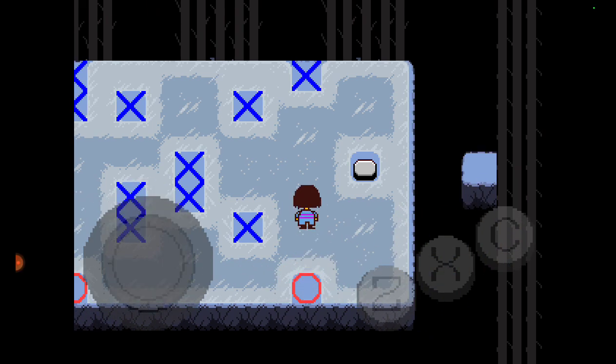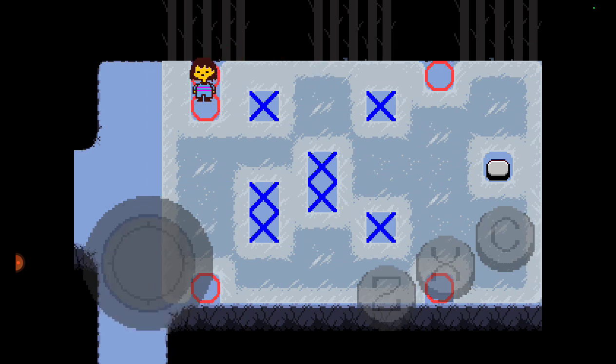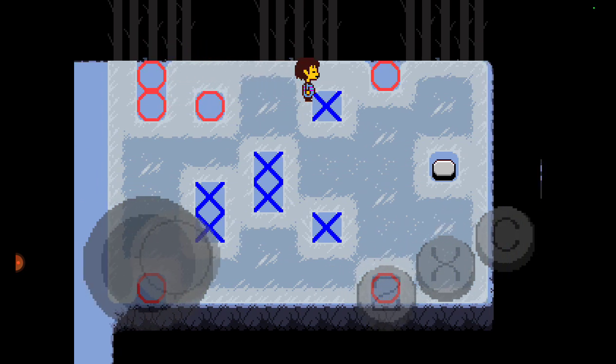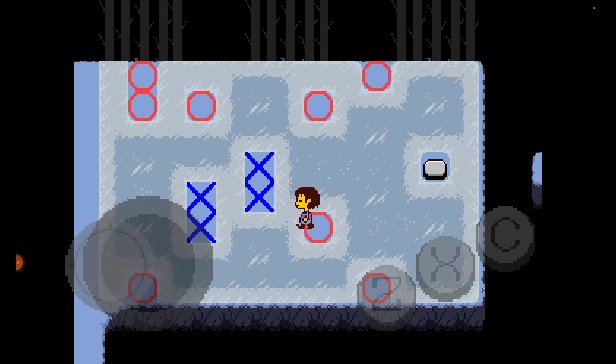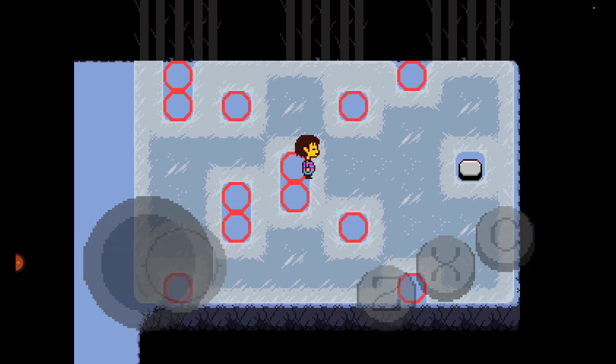So first of all you want to go like this, go up here, go up here, then you go down a little bit, go like this, down here, down here, up here, this, like that.